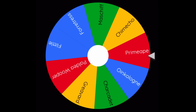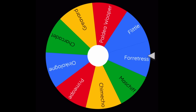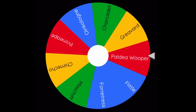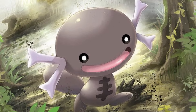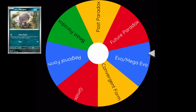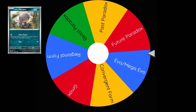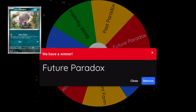So now we'll spin number one for what design we get, and spin! Oh, we got Wooper! And next, let's jump to what form it's gonna take. And we got Future Paradox! Nice, a Robo Wooper!